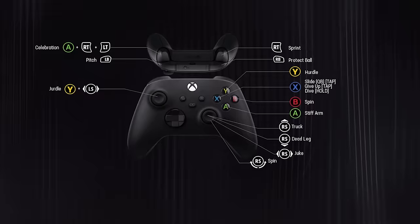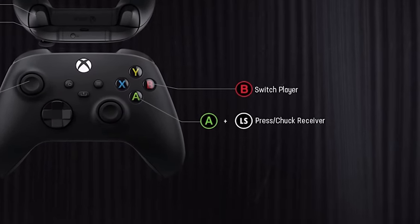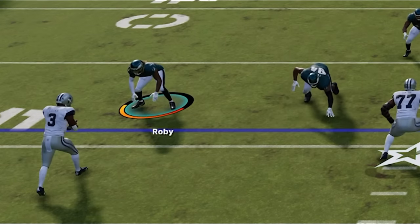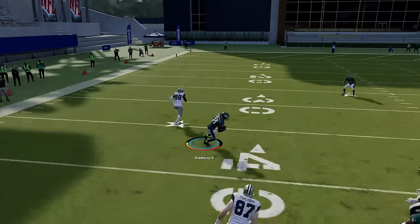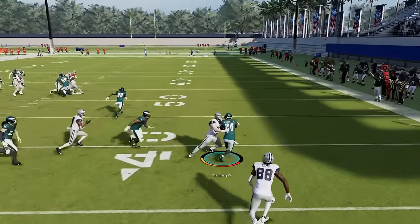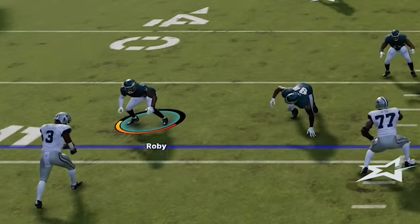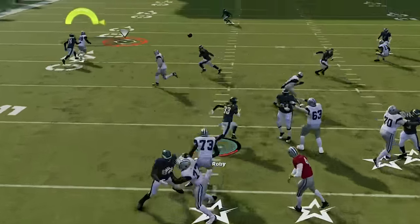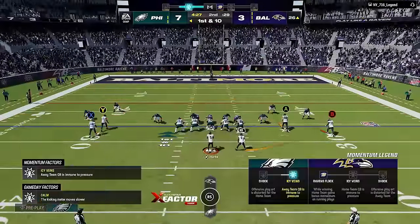Next, I'll go over some things you can do after the snap. If you are not getting coverage, there is a post-snap function called the press/chuck receiver function. All you have to do is stand directly in front of the receiver you want to cover, then press and hold A and down on the left stick, and you will stick to this receiver like glue down the field. Just make sure you are directly in front of the receiver, as giving up too much inside or outside leverage will let the receiver get out of it much faster.